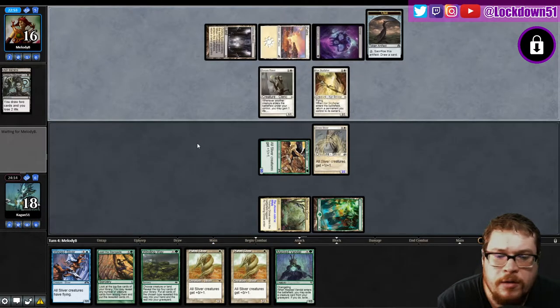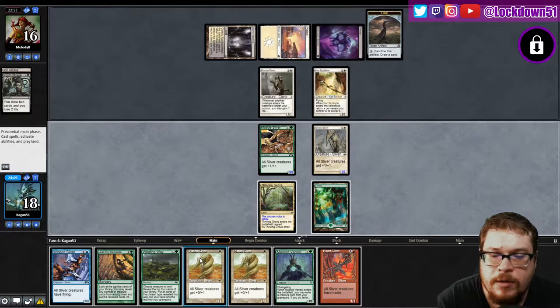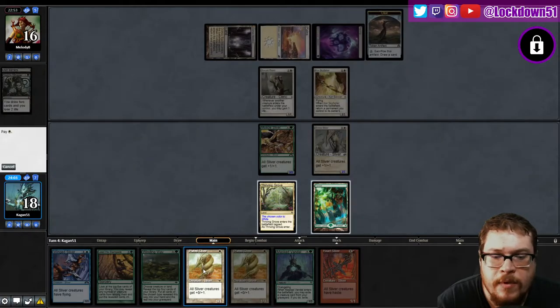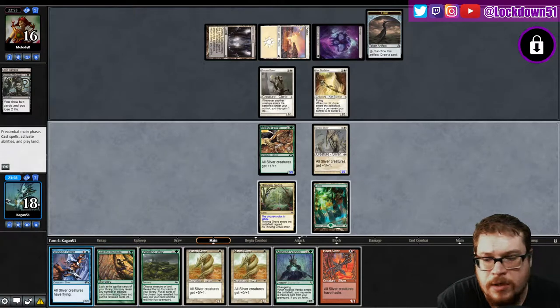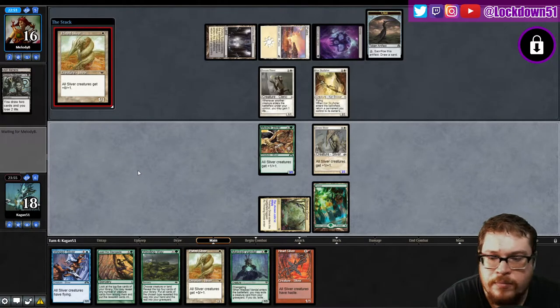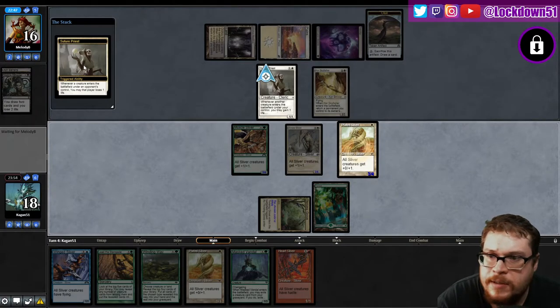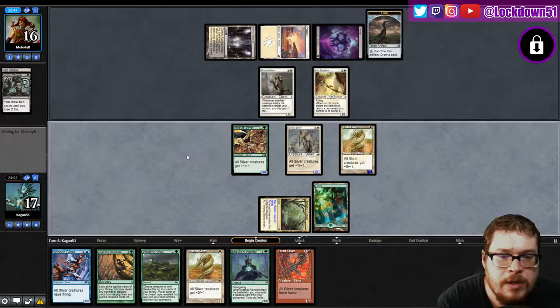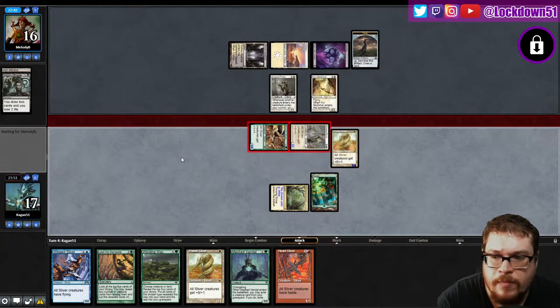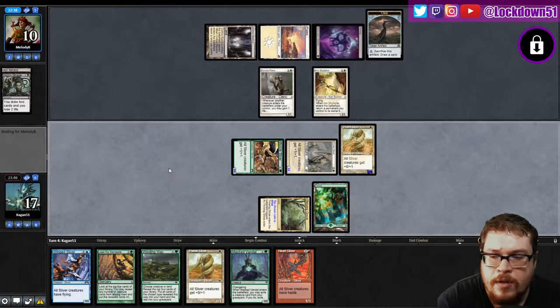Fair enough — what do I want here? Heart Sliver, Heart Sliver — interesting, it's intriguing. What's gonna make the most sense here? I guess let's just play out another creature for now. Can I miss my opportunity? God, I want to keep attacking in — there we go. They go to 10.